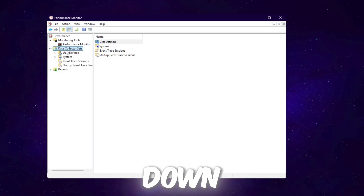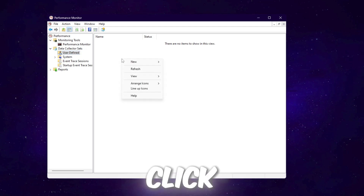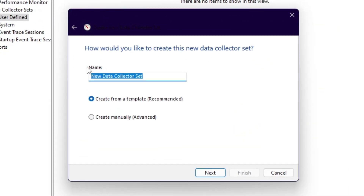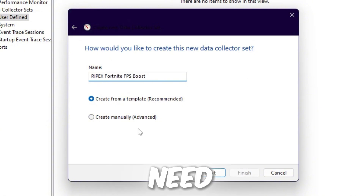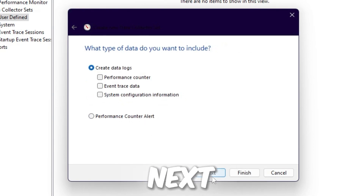Click the dropdown and select User Defined — this will show an empty screen. Right-click, go to New, then Data Collector Set. Name it something like 'ripex fortnite fps boost', then select Create Manual and Advanced Settings and click Next.